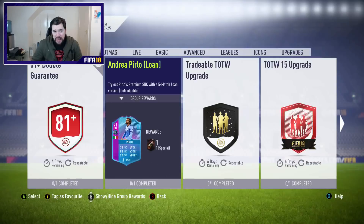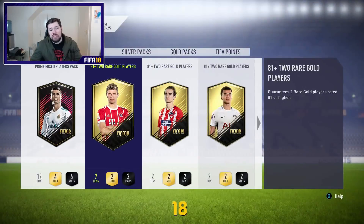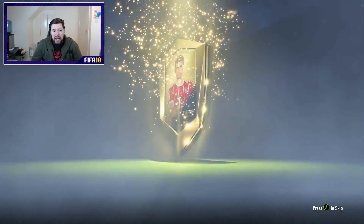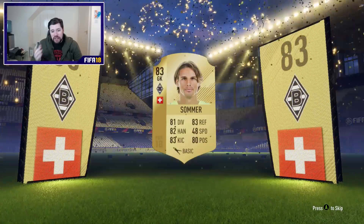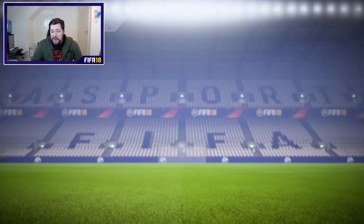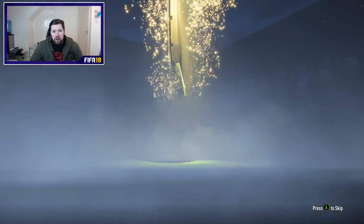We're not actually going to open the Prime Mixed Players just yet. What we are going to do is open 10 81-plus rated player packs. By the time we've opened those it should be time for the new daily FUTMAS SBC, where hopefully we can get another nice pack. I want as many 83s and plus as possible. I don't mind a summer either — my club is completely empty. Those FUTMAS player SBCs just drained me of anything. We get an 83 and an 81 — absolutely fantastic. I've got 10 more saved for a future video coming on Friday.